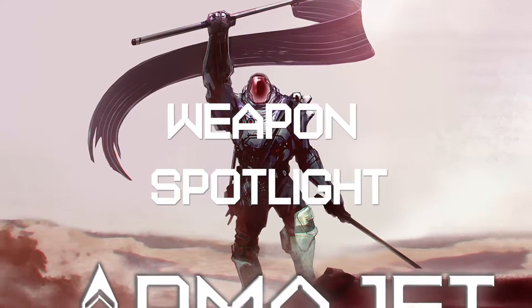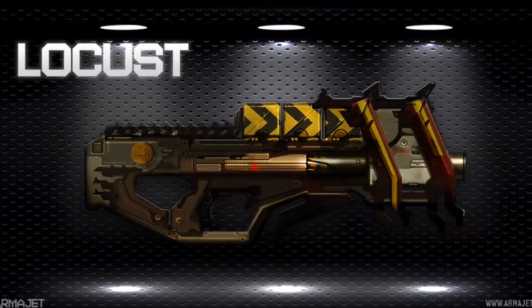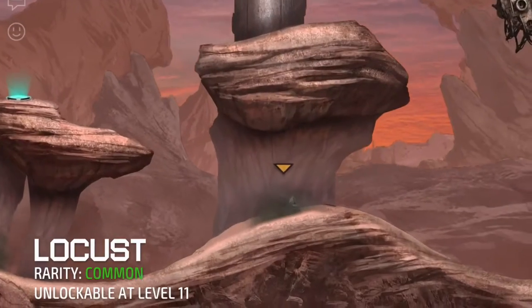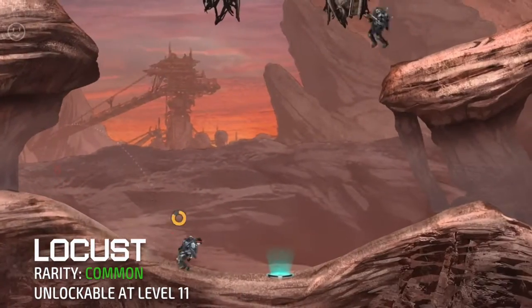Hey everyone, this is YubiKiri here and welcome to the Armored Jet Weapon Spotlight. Today we will be looking at the Locust, a Plasma Auto Rifle. Unlockable at level 11, the Locust is one of the alien look-alike type of weapons in the game.